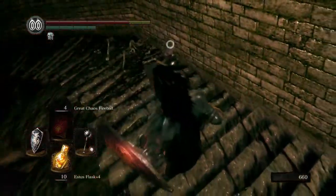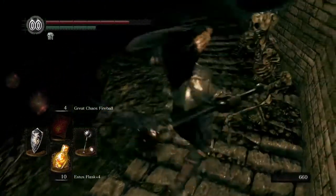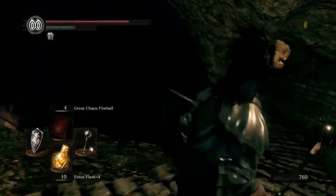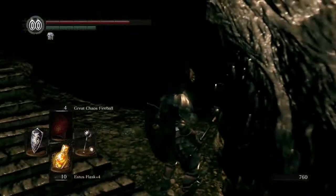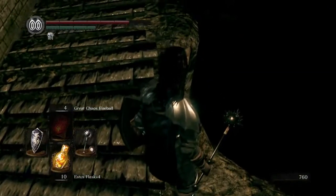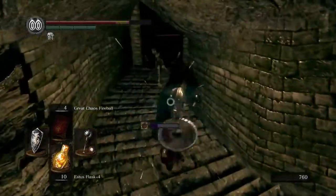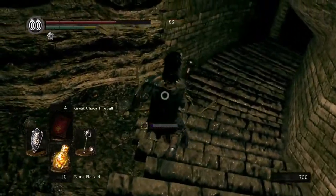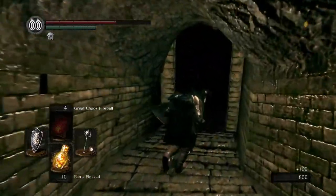So our first new enemy are those exploding heads there. You'll notice — oh yeah, razor shield. You can definitely block the attack, but it will knock you, and depending on where exactly you are, it could throw you way off. Sometimes the heads do just keep respawning. You can actually smack them while they're on the ground, so keep that in mind.